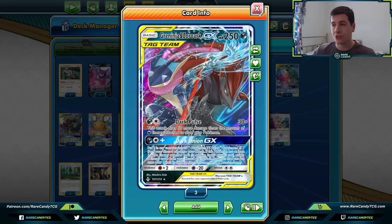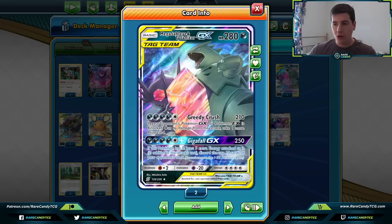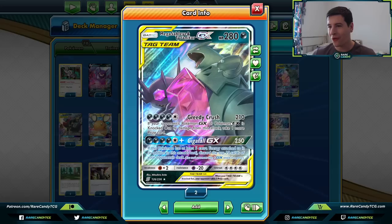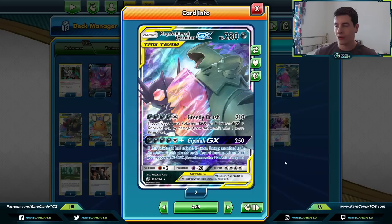We're still playing some other dark tag teams in the format. We have one copy of Mega Sableye Tyranitar GX — Greedy Crush is a really solid attack; whenever you knock out a GX Pokemon you can take an additional prize. With Diancie, Mew Mew, and ADP still around, Greedy Crush can sometimes get you an extra prize. Gigafall GX is also not bad — you need at least five extra energy (ten total) to discard the top 15 cards of your opponent's deck.